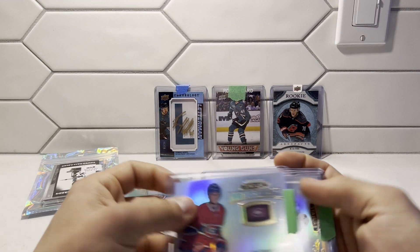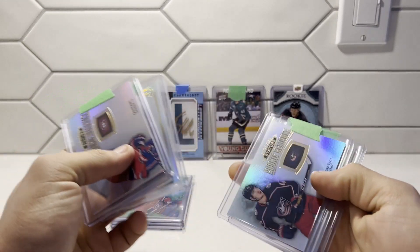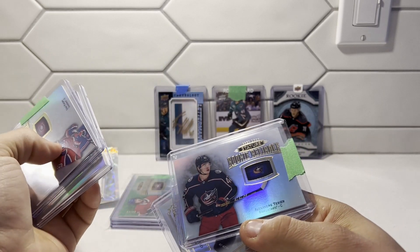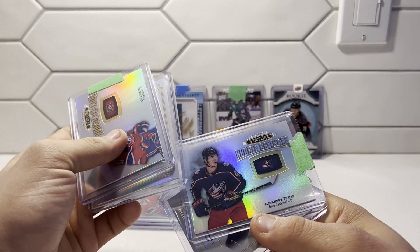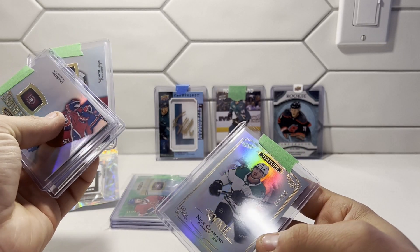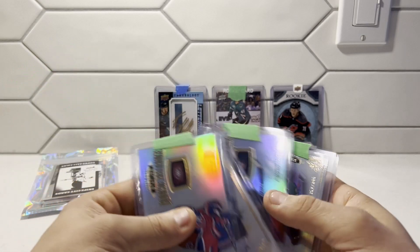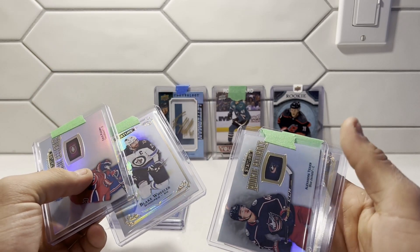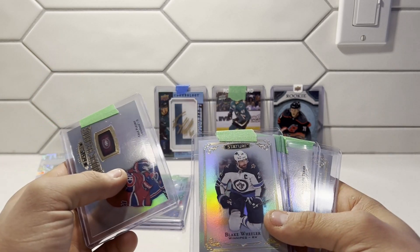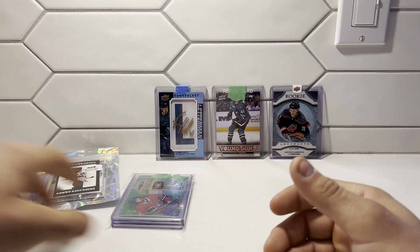For our next pack, we have another Kale Fleury, a Blake Wheeler, a Texier, and a Nick Camano Stature rookie card. I didn't realize how much Stature was in these — maybe they're all Stature. But that's a nice product, I do like that.